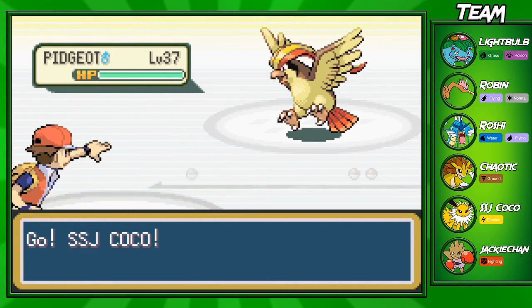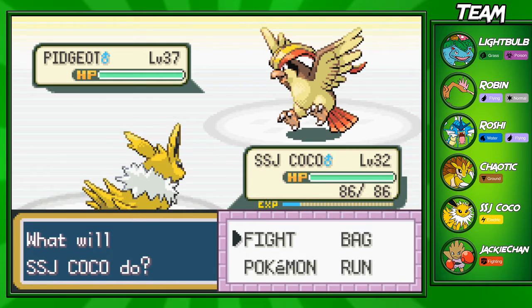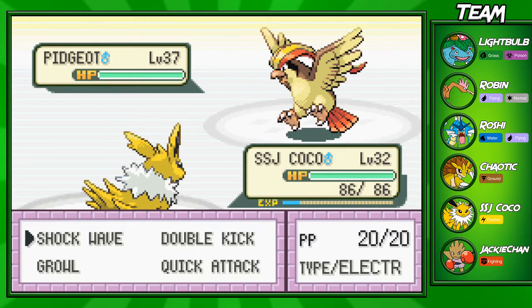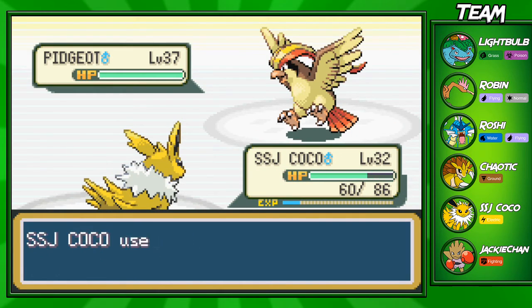If you chose Charizard, he'll have Gyarados, Exeggcute, Alakazam, and Pidgeot. If you chose Blastoise, he'll have Exeggcute, Growlithe, Alakazam, and Pidgeot. And if you chose Venusaur, he'll have Growlithe, Gyarados, Alakazam, and Pidgeot. Some Pokémon are the same, but some are different, so if you guys want to know that, there you go.